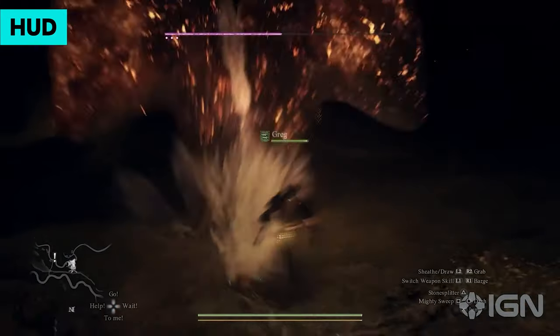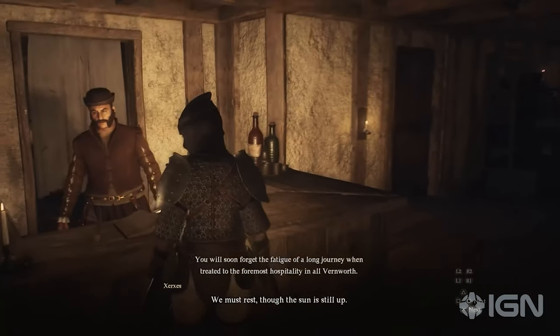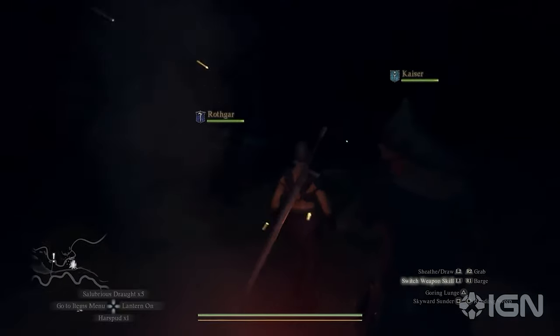Your health bar is the green bar you see at the bottom, and depending on the damage you may take, whether it's from enemies or the environment, there's healable health you can recover. Meanwhile, there may be a black portion on your health bar that you won't be able to recover until you rest at an inn or a campsite.